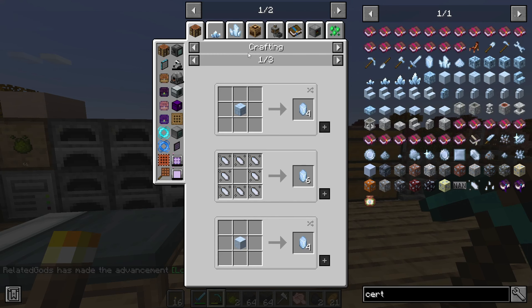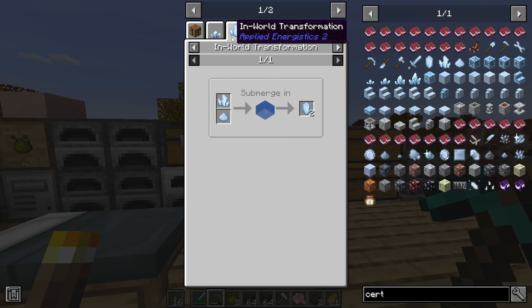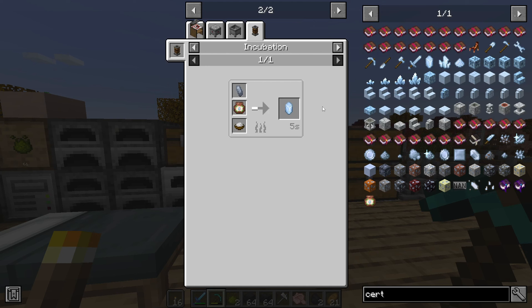We're also going to need to get ourselves an iron farm and a breeder slash incubator today, so we've got a lot of stuff to do.